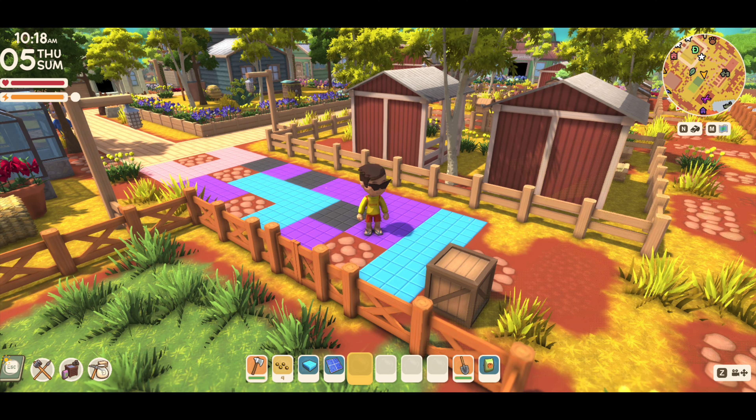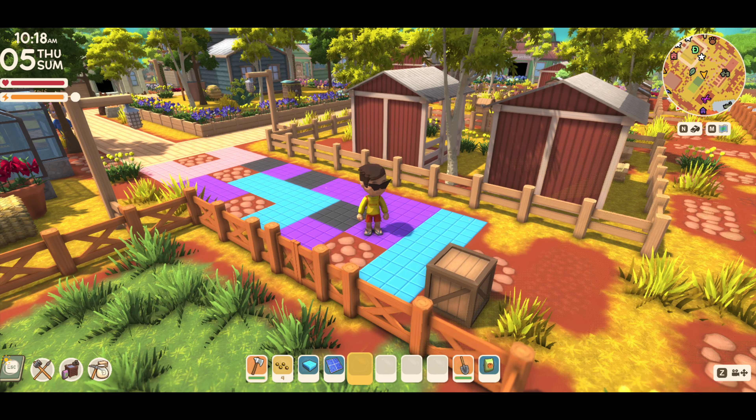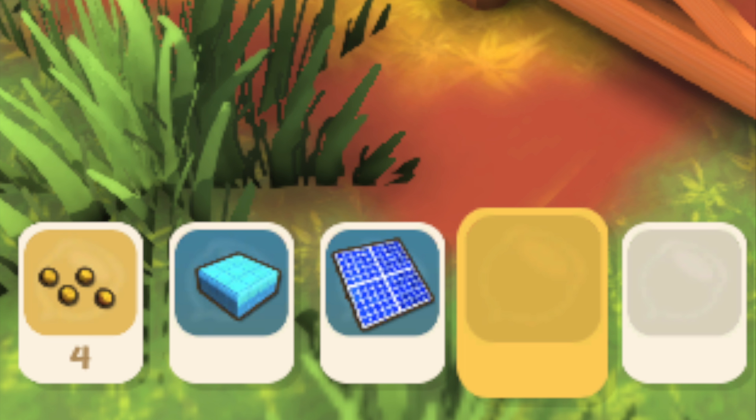James once again blew our minds with all of these new pathing colors. I'm just over the moon. Now I know, call me crazy, but I can't wait to make a whole bunch of helipads out of these. As we look closer, we can see that James is wearing a lifeguard outfit. And over here we have hay bales, including solar panels in his pocket.